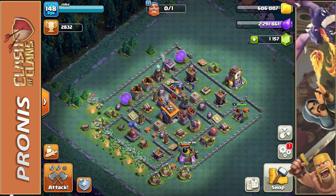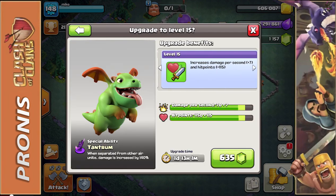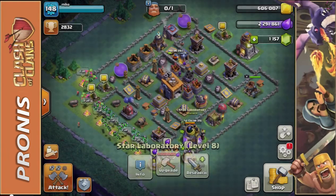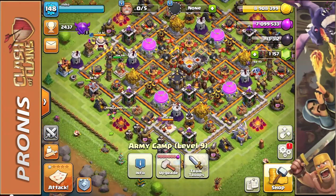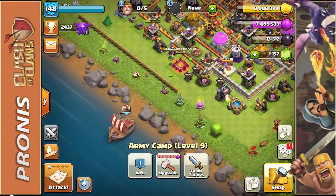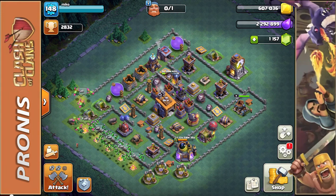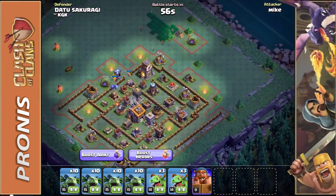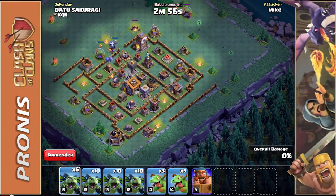To finish off the video, we're going to do one final attack on our builder base. I really want to max out the minion and the baby dragon — that is my goal on this side of the map. On my normal base I'm also trying to upgrade the baby dragons, as their rage ability is so helpful in getting that 50% and doing a ton of damage. Let's hop right into another match for the builder base.